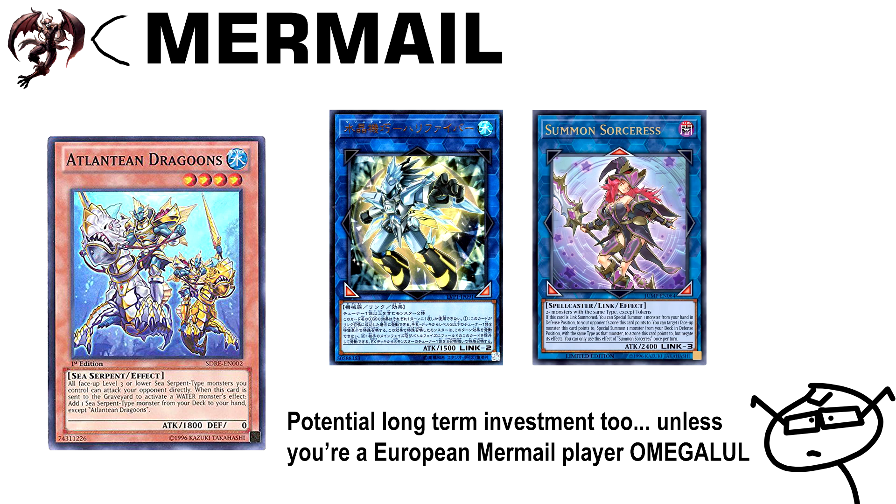The final option is Mermail. With Dragoons coming back to three, they're potentially in a position to be an actually competitive meta deck, not just a casual budget-friendly thing. Based on OCG results, there was a period where Mermail were legitimately insane with the Elemental Lord that could loop your hand — they could do crazy combos turn one and were super consistent. However, we're missing things like Needle Fiber and possibly Summon Sorcerer to do the really nuts things that deck could do in the OCG.